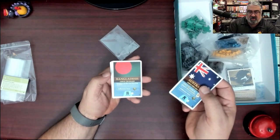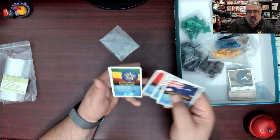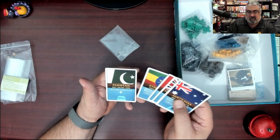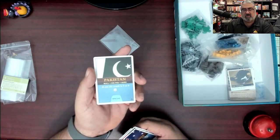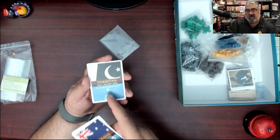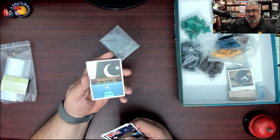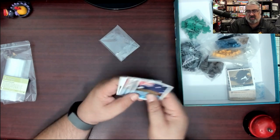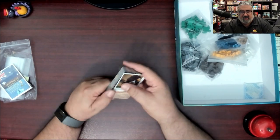We also have new nation cards. We have Australia, Bangladesh, the United Kingdom, Peru, Ethiopia, and Pakistan. Interestingly, one says 'special.' You get one die and an influence cube on it, and they vote yes if you're at five or six on any of them. The more cubes you have the better your chances, but you could put eighty cubes there and still fail - that's interesting. These are going to be the various impact decks.